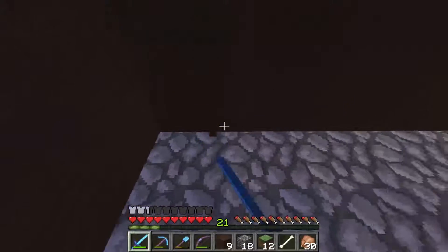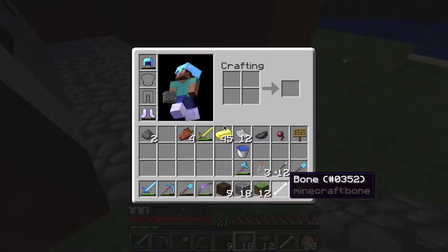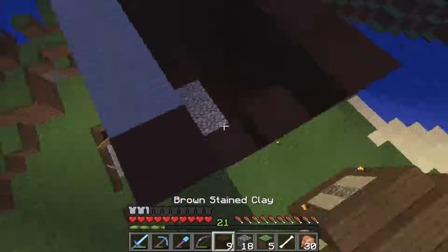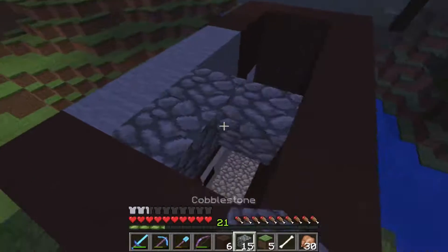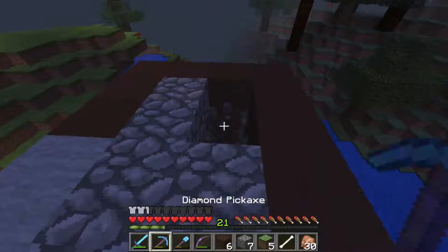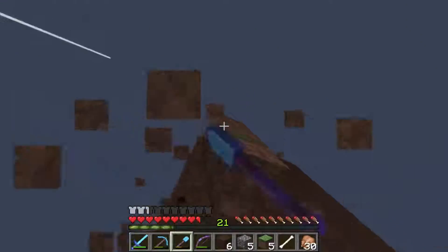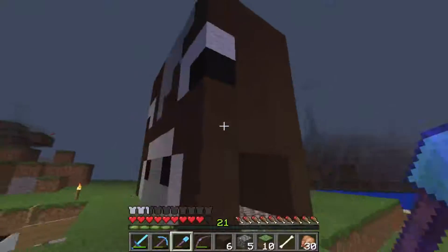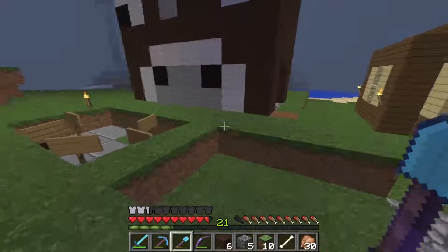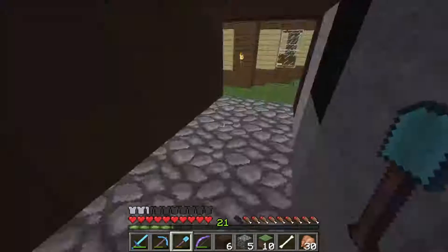This is going to be like a chest for steak and then leather, and then there's going to be a chest for payments. We're fancy — we have a silk touch shovel — we're going to use grass blocks to get up here. The roof is going to be cobblestone, just like this. That's good — this is the cow shop. Now I'm going to go get some doors and chests to fill in the interior and light this place up.